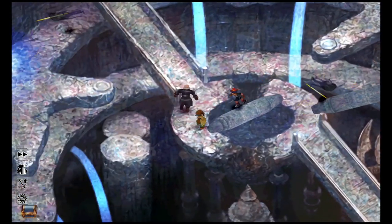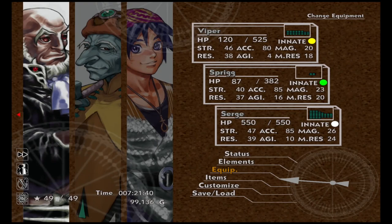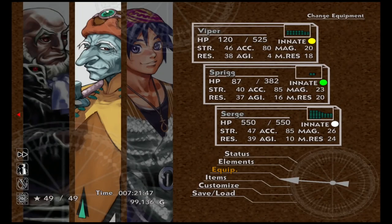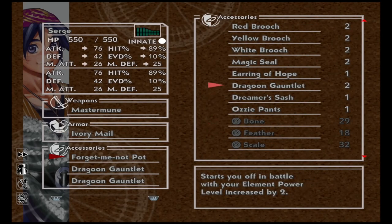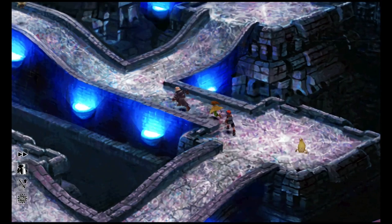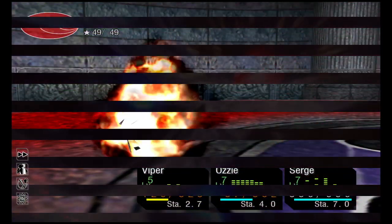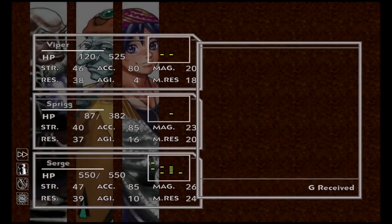Put the Dragoon's Gauntlet on Sarge. Take the Forget-Me-Not Pot off Kid since we don't need it now. Then go beat up the red blob. We got him — should put us at level 50. Continue on and loot the two chests here.